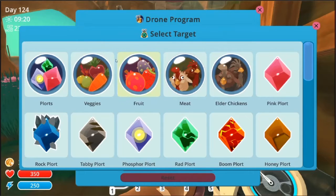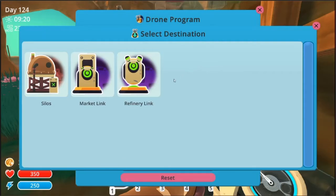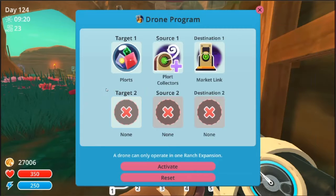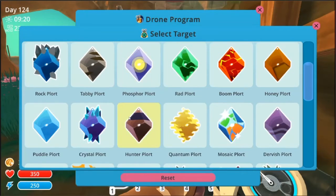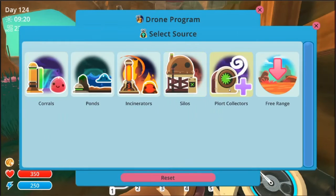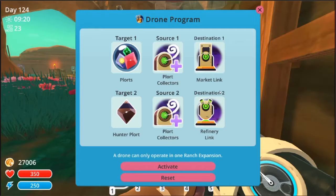With this one I just want to go with plots, plot collectors, and then market link, because that's what it was doing before. Now with this one I want to go for hunter plots, plot collectors, and then final link — because hunter plots, you need them to make the drones. It's kind of like a few other things, so I guess it's going to be a little less money, but I'd say it's worth it.